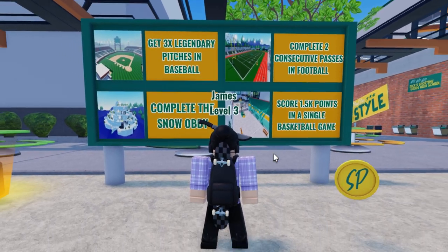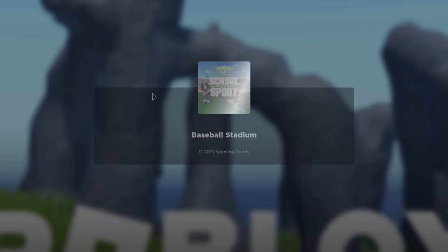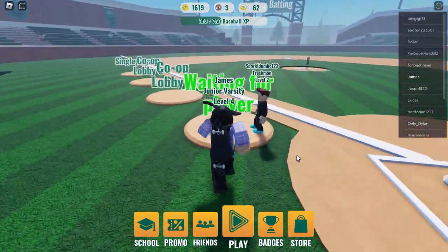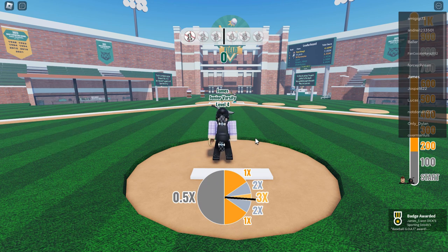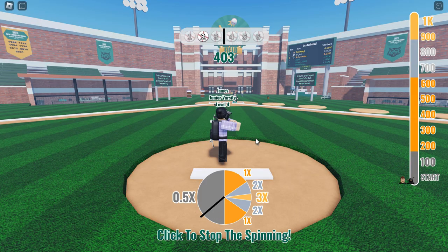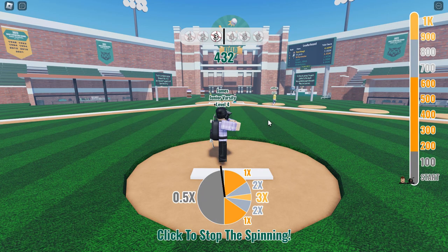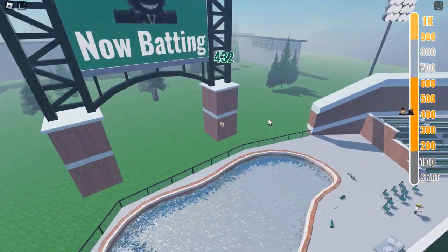We're going to do the baseball one first, so click on play, go to the baseball stadium, and walk over to the first lobby — co-op lobby one. I would recommend choosing that because everyone's going to be picking this one. You basically just want to play with somebody random and do the pitching. We're going to try and get legendary every time, which is 3x — three times the points. You want to click on this three times. You don't have to get it first try; you can do this across multiple games. If you scored one legendary it will carry over.